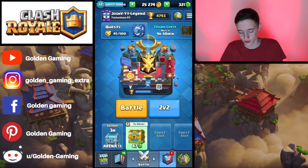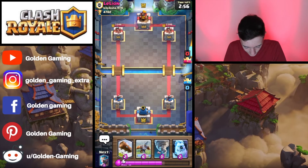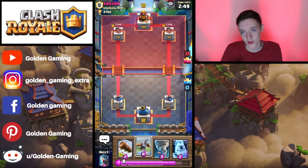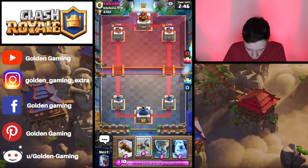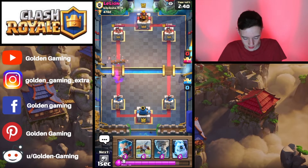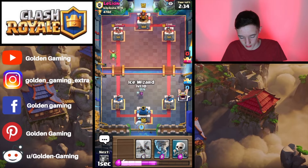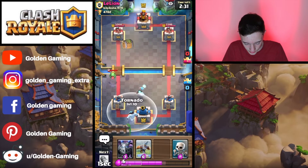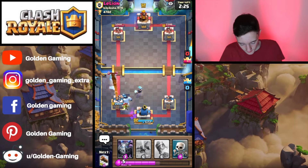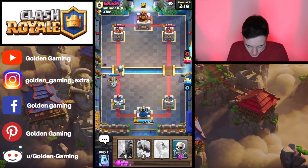Now we're going to hop into another ladder match against Lee Lion. If he goes with a beatdown such as Golem or Giant, I can just pressure the X-Bow opposite lane and set up from there. We're going to log the Spear Goblins to get a bit of chip on the left-hand side. It looks like our opponent is going to attack the left-hand side, so we're going to tornado all the Goblins to the King, which does end up working in our favor. Since we are now up in elixir, we're going to go with the X-Bow, which does connect to the tower.